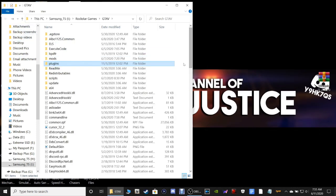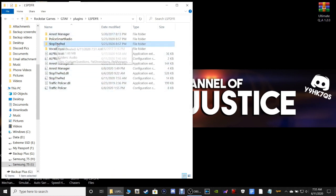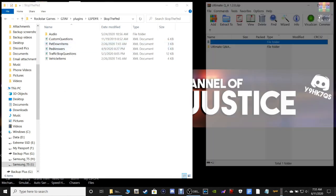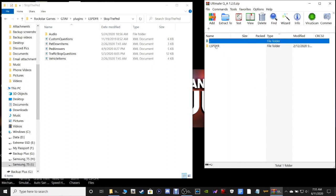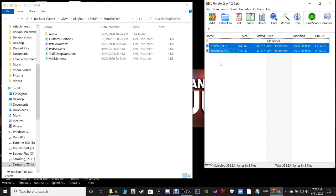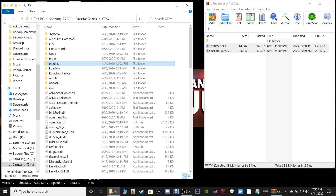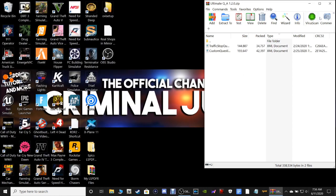Go back to your main directory, navigate to Plugins, LSPDFR, and open the Stop the Ped folder. Open your Ultimate Questions WinRAR file - double click on Ultimate Q&A, Plugins, LSPDFR, Stop the Ped. You'll see Traffic Stop Questions and Custom Questions. These two files will replace the two in the main directory. Drag and drop them, replace the two files with the same names, and that's it - installation is done.